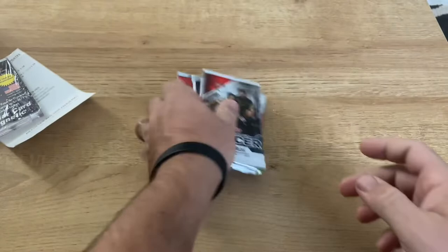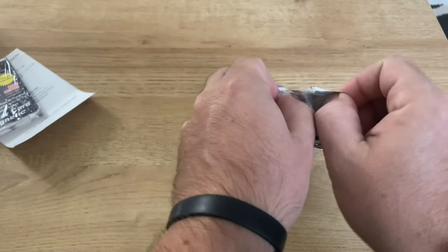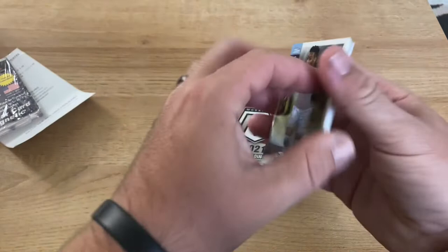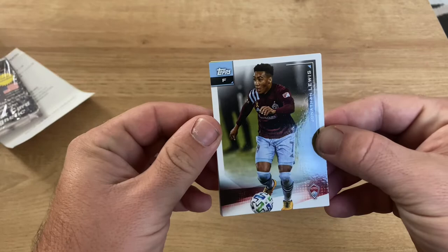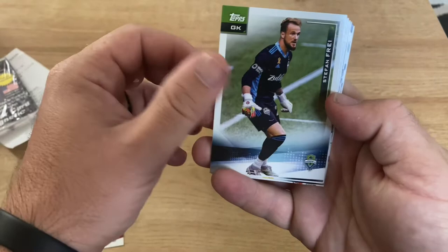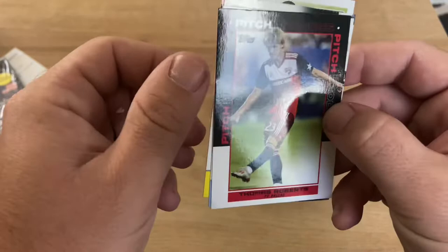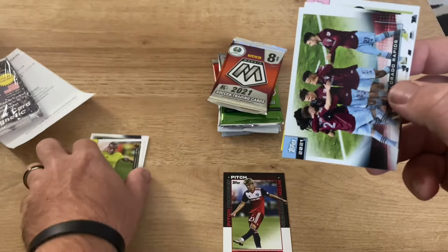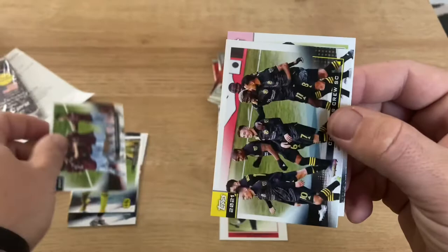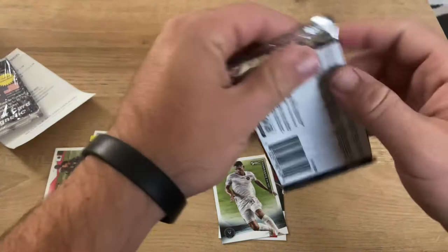Up first is 2021 MLS. Some rookies in MLS that you're looking to get this year - there's a handful of them: Paxton Aronson, Caden Clark, Ricardo Pepe is the big one. A couple others as well. Jonathan Lewis, Stephen Free, Daryl Dyke, Brandon Lee. We got a team card of the Colorado Rapids, another team card of the Columbus Crew, and a rookie card of Julian Carranza.